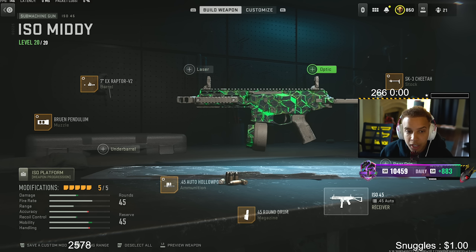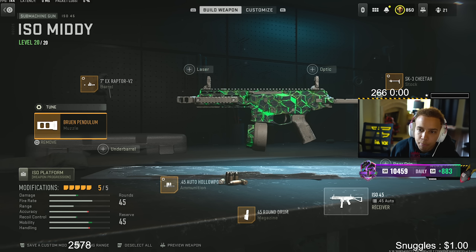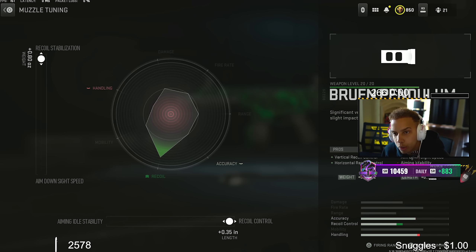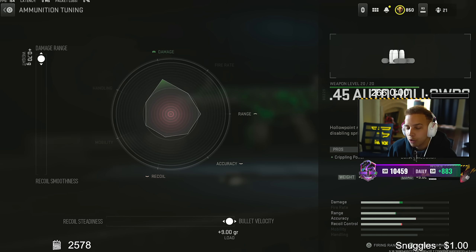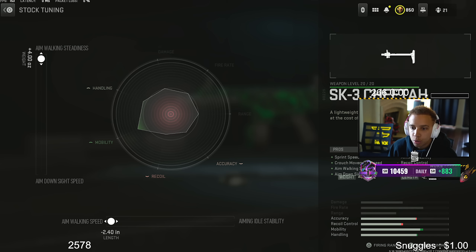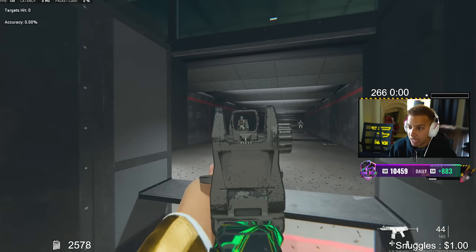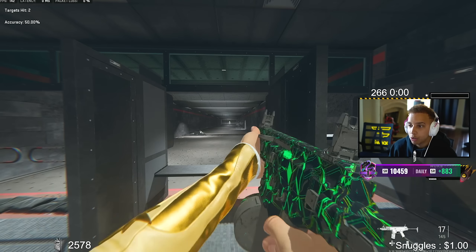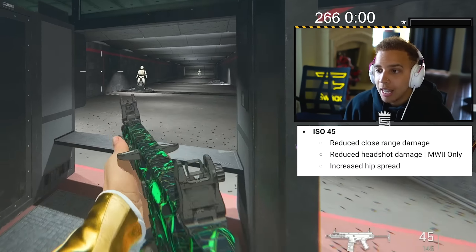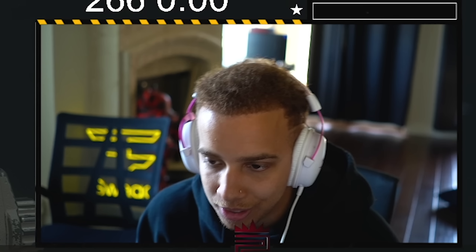Next up, we have the ISO submachine gun. This is the pro class setup everyone's going to be using — my go-to SMG during World Series of Warzone where I'm fighting against some of the best players in the world. The Raptor Barrel tuned for damage range and aim walking speed. The Bruin Pendulum muzzle tuned for recoil control and recoil stabilization. The Hollow Point tuned for bullet velocity and damage range. 45-round mag. And the XRK Cheetah tuned for aiming stability. A lot of people don't like this gun because of its iron sights, but once you get used to it, it just kills the quickest out of all guns. It did get nerfed in the patch notes, but overall it's still the fastest killing submachine gun in the game.